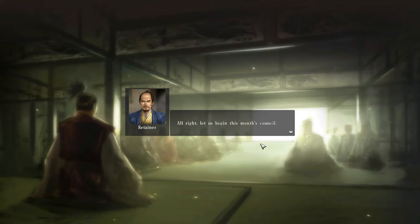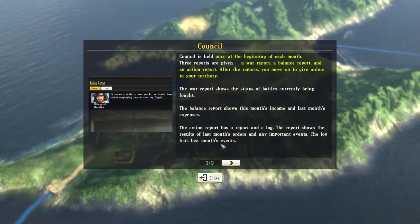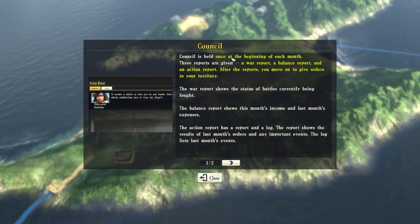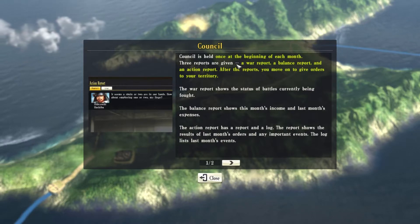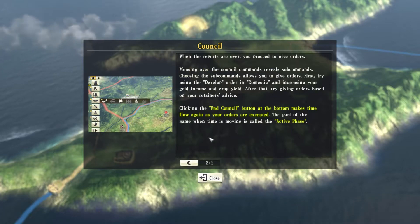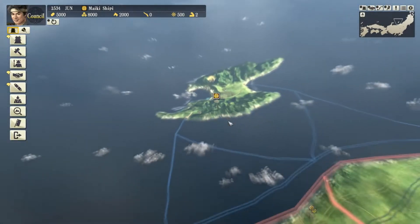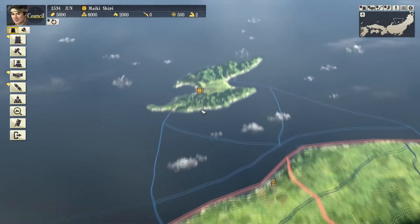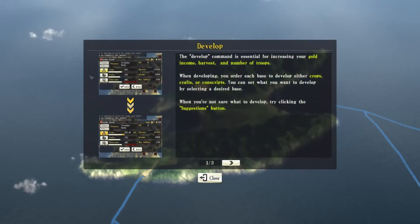Actually I'm pretty sure Ryukyu was a very strict monarchy. This is the council - it's basically the tutorial that you showed earlier. Do you have boats? Well, if you're not sure what to develop, there's a suggestions button - that's nice.